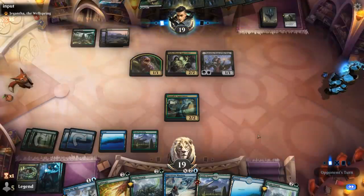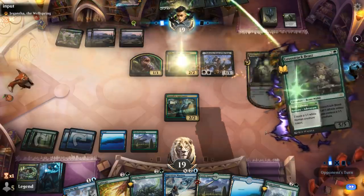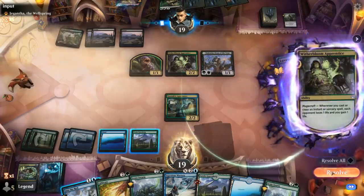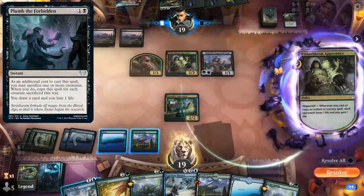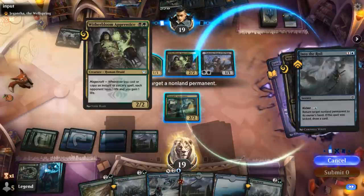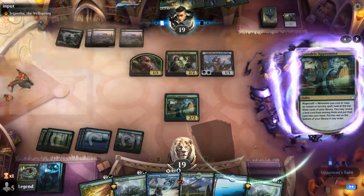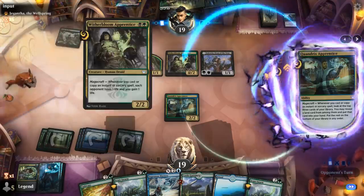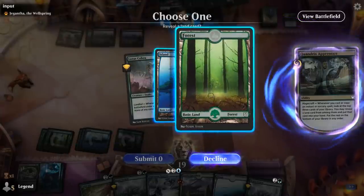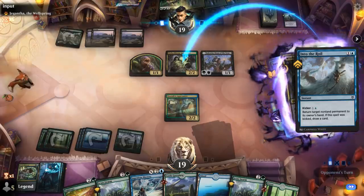We'll wait and see what the opponent does. Lobstruk Beast triggers Apprentice — might be a Plumb the Forbidden turn, or they might just play Pest Summoning, in which case we're happy bouncing the Apprentice. They do have a response, so they have an instant in hand — might be a Village Rites. They've played their land for the turn and don't have green mana, so they can't replay Apprentice at least. This will grab a Forest. Sadly, they don't have a Fabled Passage in hand, which would have been nice with Scute Swarm.